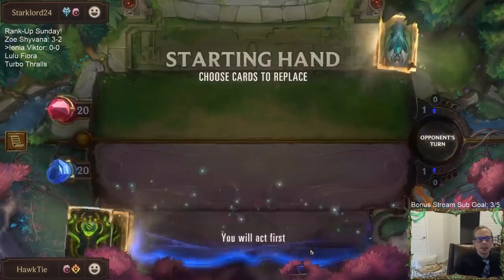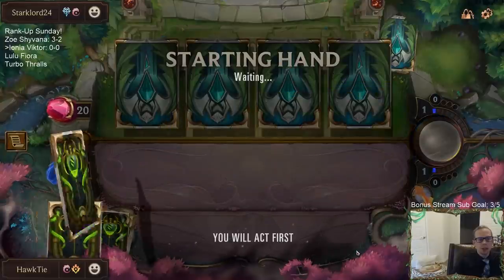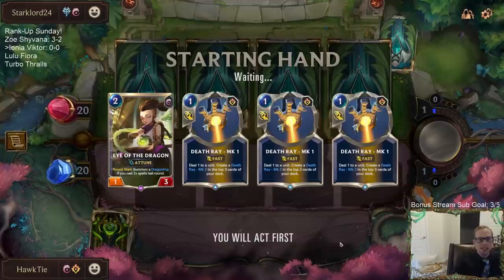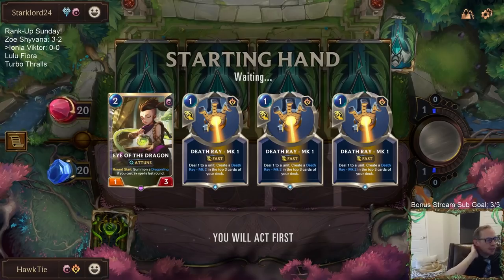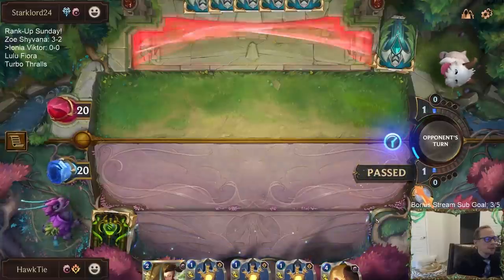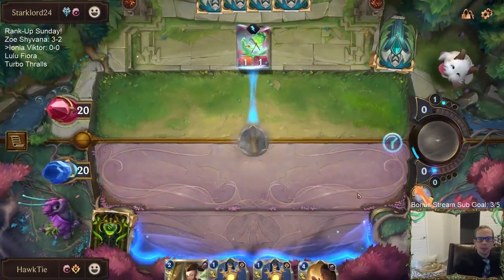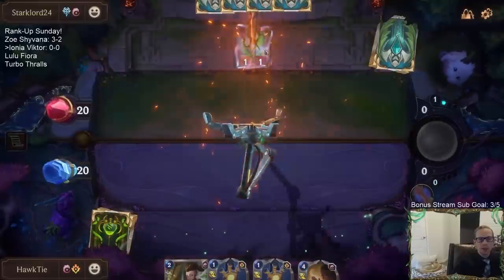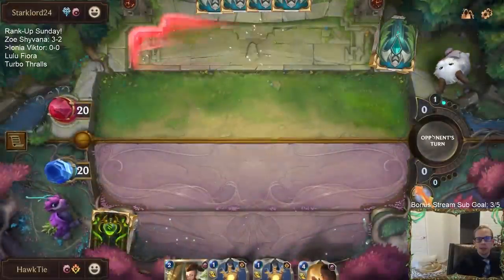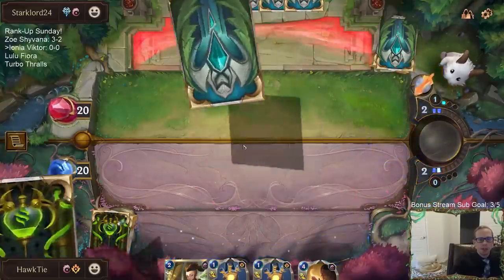We're playing against Zed, so it looks like we're playing against Elusives. This is going to be a good matchup for our early removal. I found the Death Ray — doing this before they can have anything to recall, especially like a Nevori Conspirator on turn two could pick that back up and draw them a card. I don't want them drawing cards.